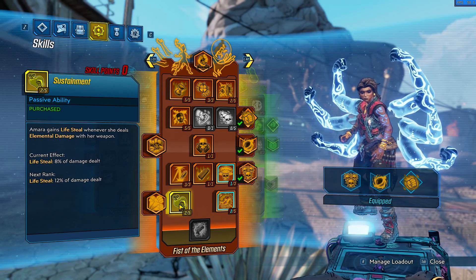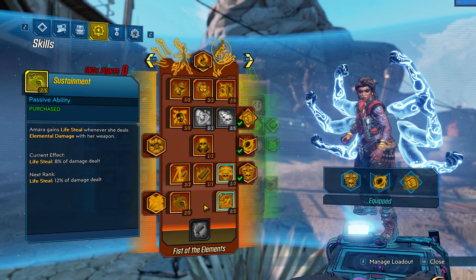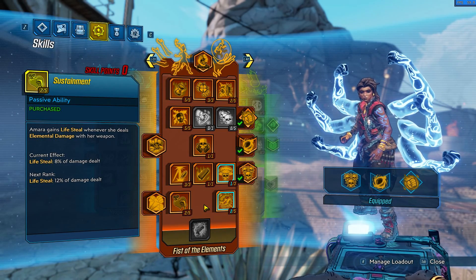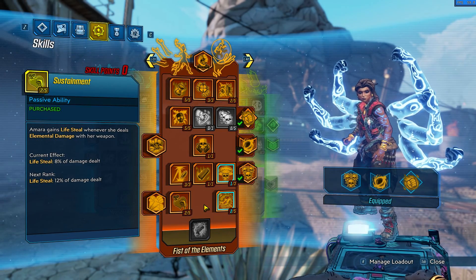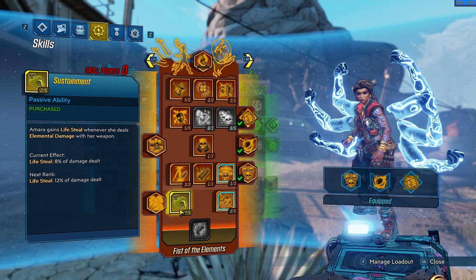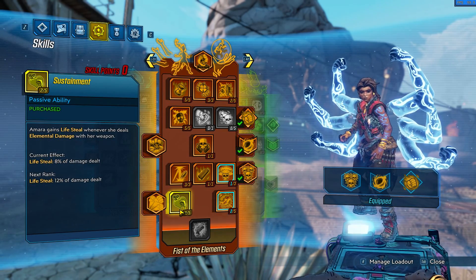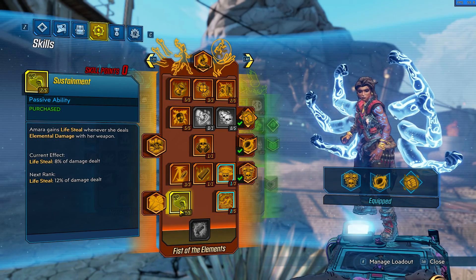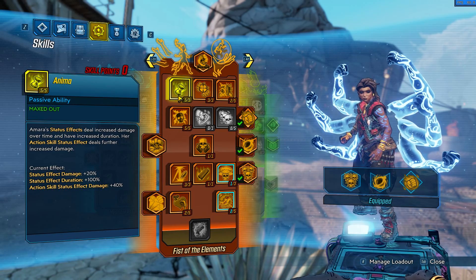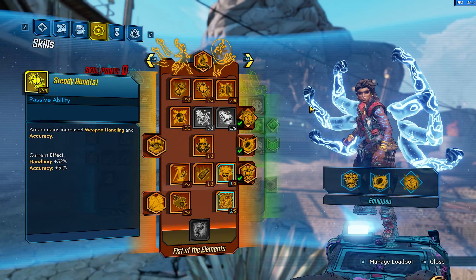These are the main skills which give us a little bit of power to defeat our enemies — ricochet, as I said, and lifesteal from elemental damage. We also deal some elemental damage from other skill points.